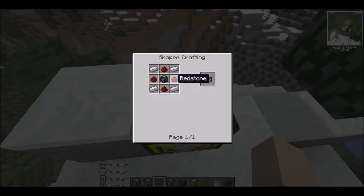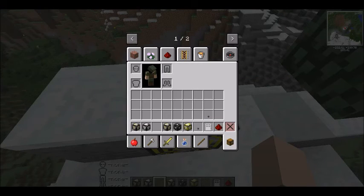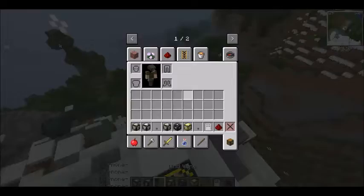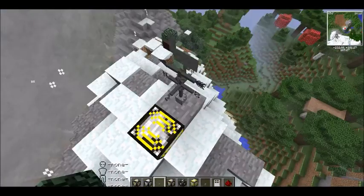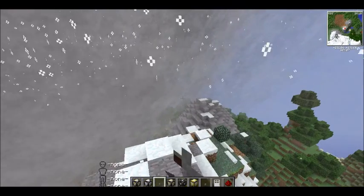To craft the weather deflector it's going to be a weather machine, redstone, and iron. And there's the wind vane — pretty self-explanatory. To make this it's going to be iron and redstone, and it will point in the direction that the wind is going.